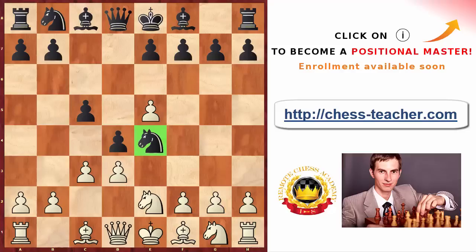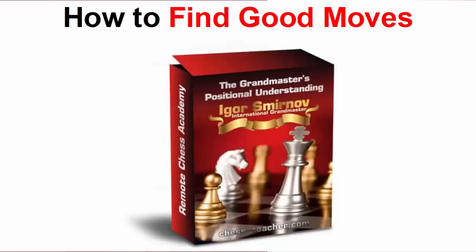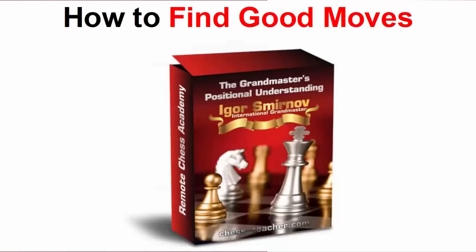It's worth mentioning that many strong players were trapped this way, because the previous black moves are really natural and nothing seemed too critical. Students often ask what if black plays something else — knight to c6 or captures the pawn. In that particular position you should recapture by the b-pawn, but in general you cannot hope to trap your opponent every time. Sometimes they'll play correct moves and a normal game will go on. If you want to learn how strong players find correct moves in virtually any position, click the link below the video to join the waitlist for the upcoming course, Grandmaster's Positional Understanding.